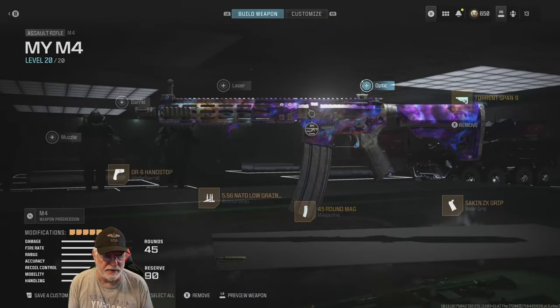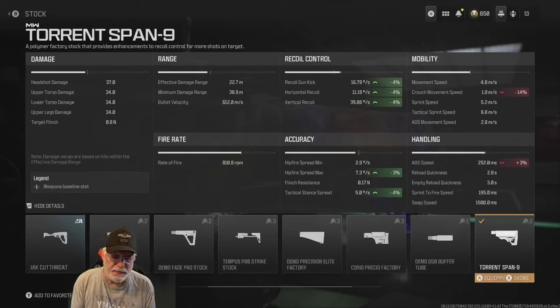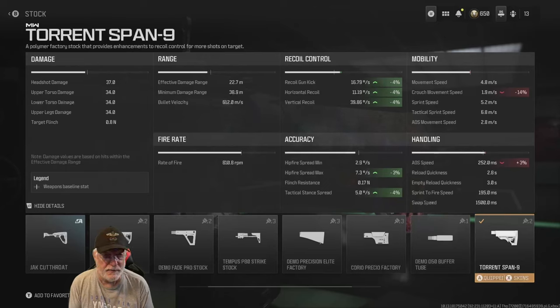Let's look at the rest of the configuration. Starting with the Torrent Span 9 stock — that helps with all of the recoil and with accuracy of hipfire. The hipfire spread is 2.9 degrees per second and the max is 7.3, with attack stance at 5. This is a very accurate hipfire or attack stance weapon. Movement speeds are average. The ADS speed is 252 milliseconds, which is a good solid aim-down-sight speed.